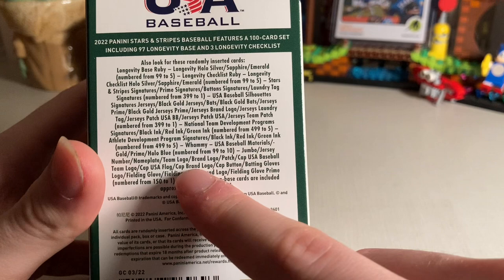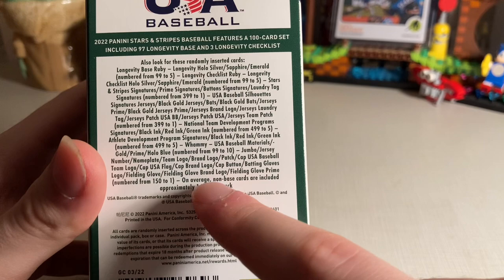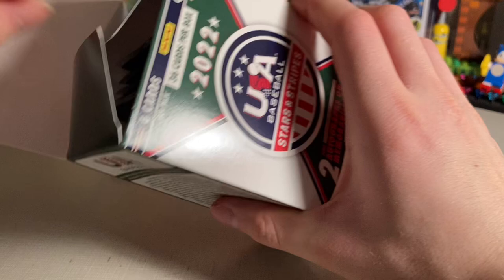Then you have the cool ones like the whammy inserts and USA Baseball materials, jumbo jerseys, batting gloves — lots of cool inserts. But enough talk, let's see what's inside.